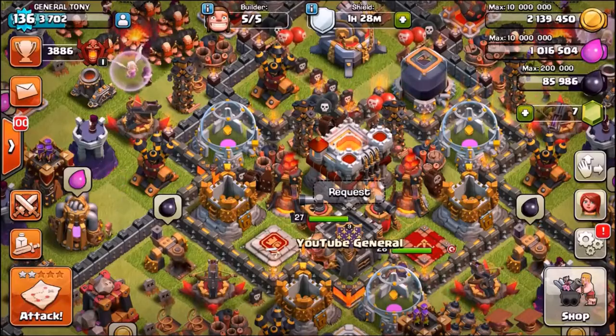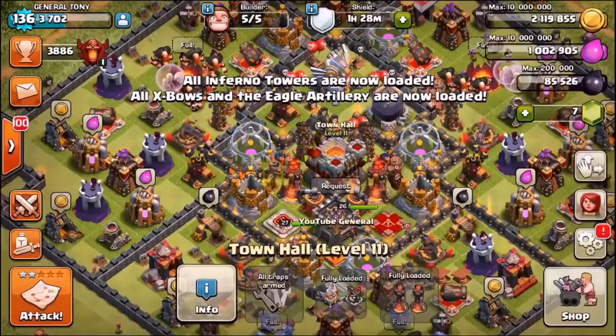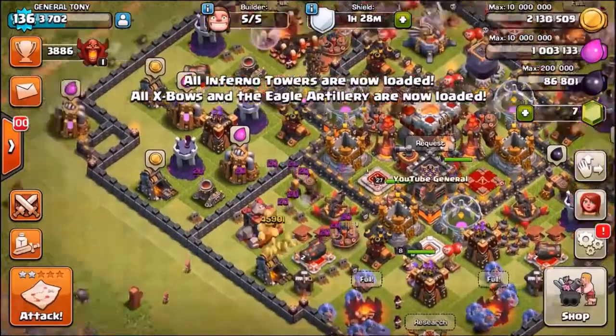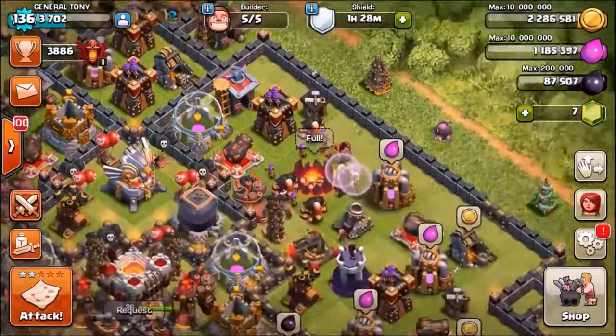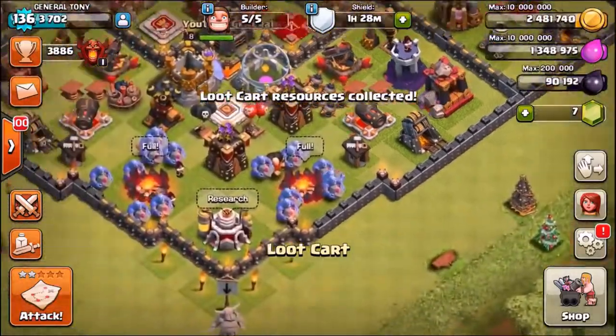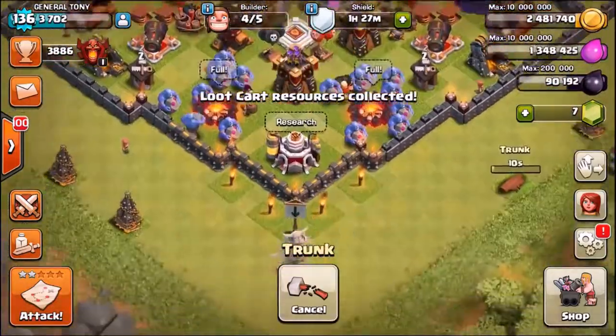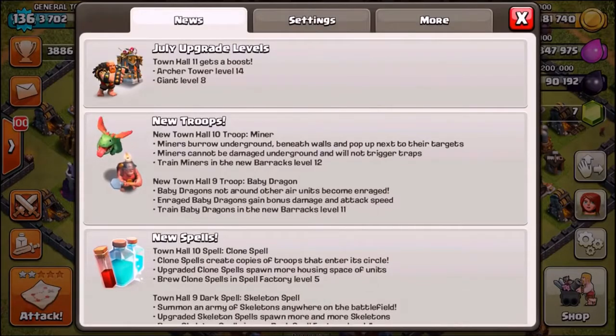Hey welcome back guys, General Tony here coming back with a brand new Clash of Clans episode. Out of nowhere, Supercell pulls a completely random update out of the bag. Yesterday I made a video — no other YouTuber made it for some reason — basically Supercell announced there would be a very small summer update coming very shortly, and who knew it would drop the very next day. The update has just launched a couple of hours ago and we now have a brand new level 14 archer tower inside the game.